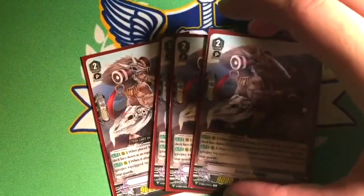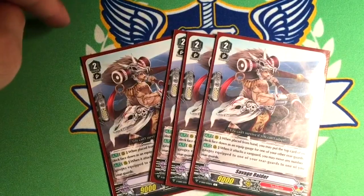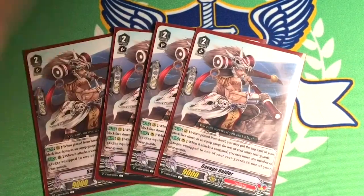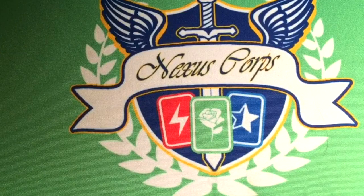Four copies of Savage Raider. 9k, Grade 2. When placed from hand, you put a card as a gauge from the top of the deck to another rearguard — so you can't put it to himself, he can't be the only one on board. His other skill is when he attacks a vanguard, you can move any number of gauges equipped from one rearguard to another. This is nice — if Gator Rex gave gauge to Laceratarex and Mega Rex, and Laceratarex's gauge is kind of bad while Mega Rex's is a Blytops, Savage Raider can move it from Mega Rex to Laceratarex. It allows you to control your gauge as needed.